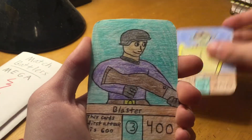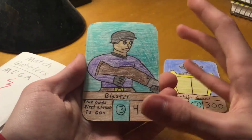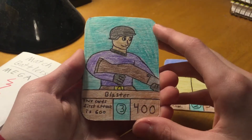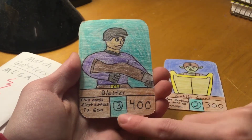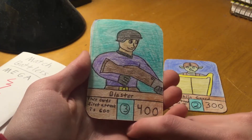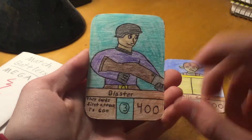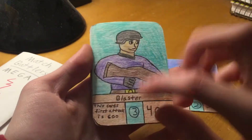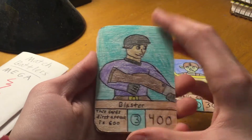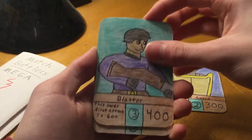So we got Goblin Guard Blaster. This is a new card — not really like a new card, I just remade it. He's a level 3, 400 power, and this card's first attack is 600. So he's really good for taking out stronger battlers if he's combined with the power card, which adds 300. Yeah, he's pretty cool, I like him.